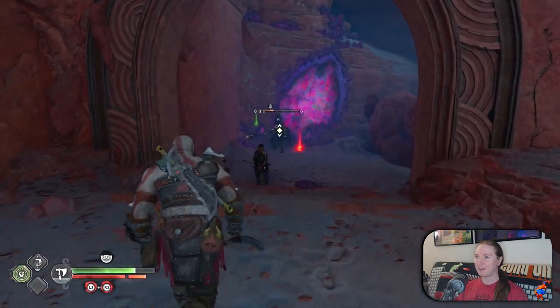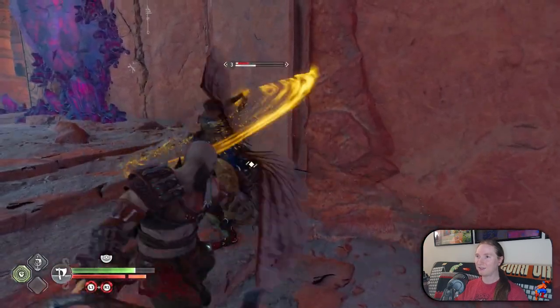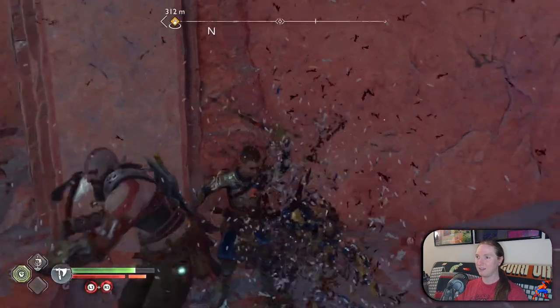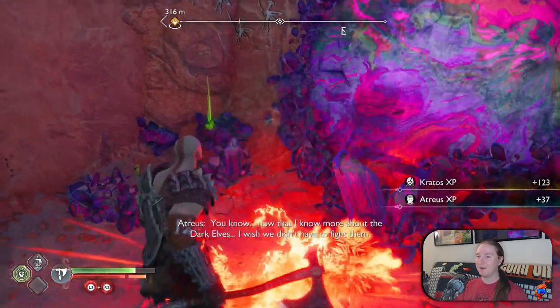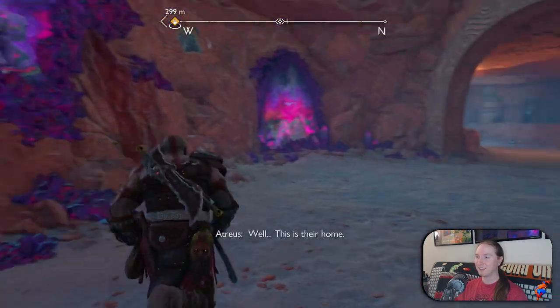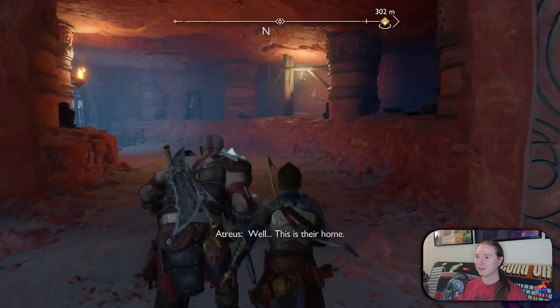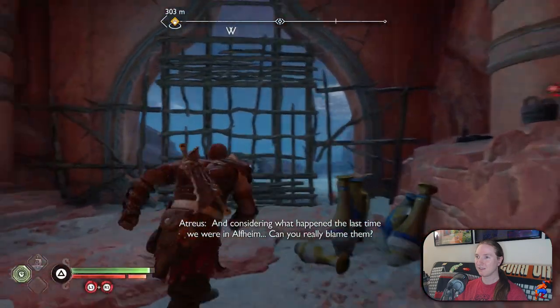I screwed that one up. Got it. I have the combo ability on the team, but they die before the combo finishes — usually it just doesn't matter, they attack us. Well, this is their home. And considering what happened the last time we were in Alfheim, can you really blame them?